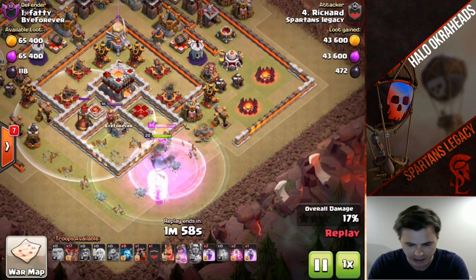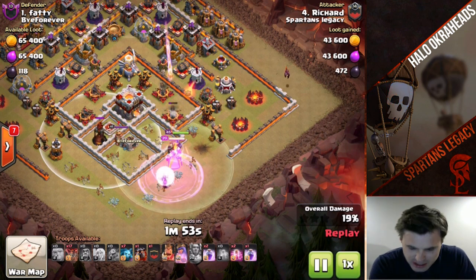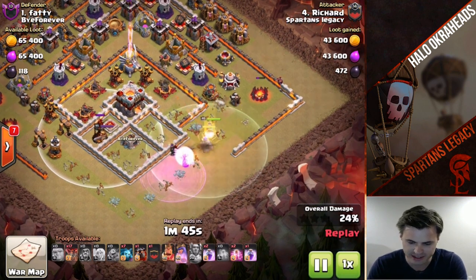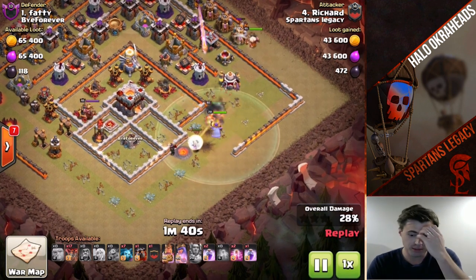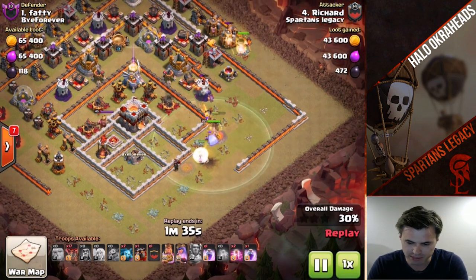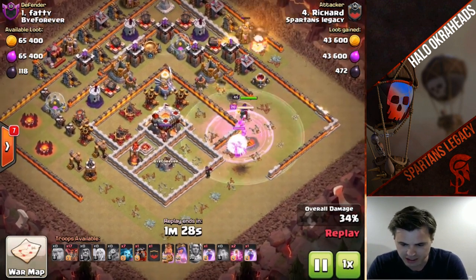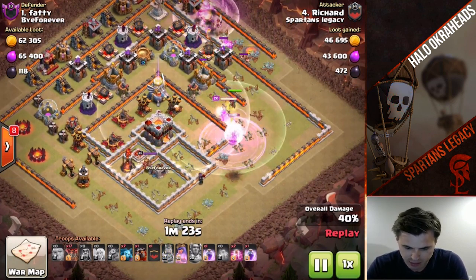Because of all those loons, the giant, and the baby dragons, the Eagle Artillery is activated. How can you get around that? Well, he could have lost a healer instead — that was definitely an option. Or drop fewer loons; you could have tested that out on the EA activation if you wanted to, to keep the queen walking a bit further. The EA was eventually going to be activated anyways, so it's not the end of the world. He's definitely gonna lose a couple healers here as well.